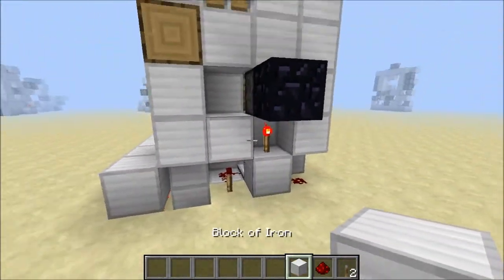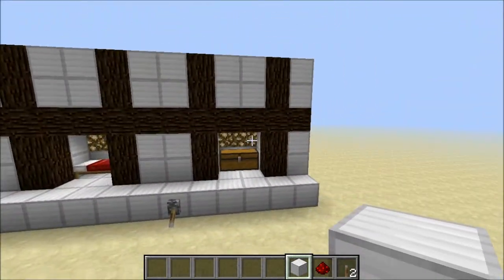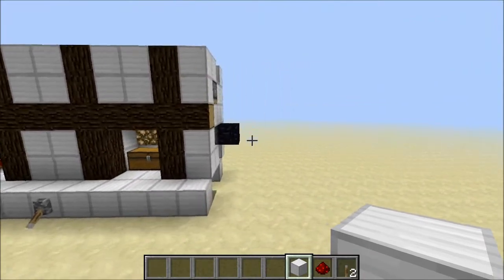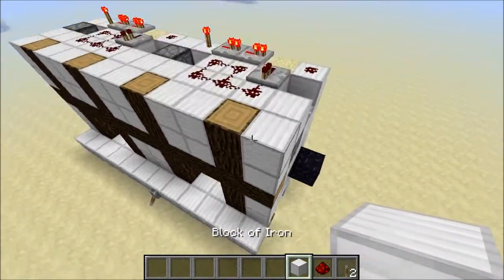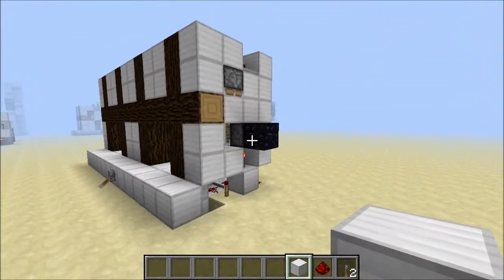The final change is you've got to place an immovable block right on this end as well, to stop all of the pistons in here being pushed over by one. You'll see what I mean by these changes when I build it for you in the tutorial in an upcoming video.